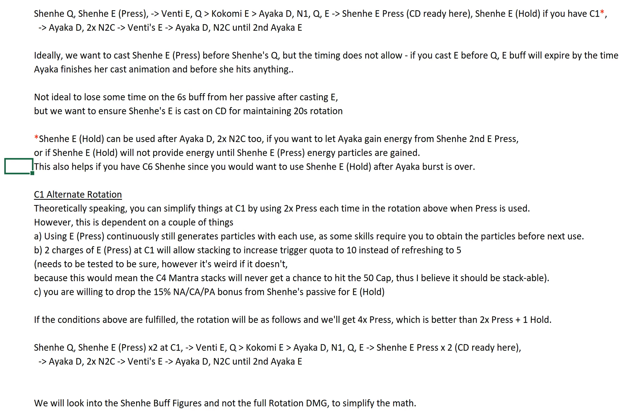Now for the C1 alternate rotation: you can simplify things at C1 by using 2x press each time. So instead of using one E press and one hold, you use 2x E press — and you also use 2x E press for the second set. But this is dependent on a few things. First, using the skill continuously in a row still generates particle issues. Second, the stacking must be allowed for your trigger quota. When using 2 of Shenhe's E in a row, there are 2 scenarios: either your trigger quota gets added 5 plus 5, giving a total of 10 if you're using 2 E press, or it could refresh whatever remaining number back to 5.